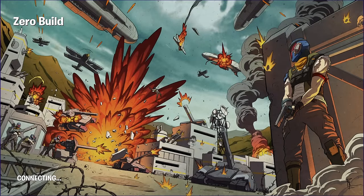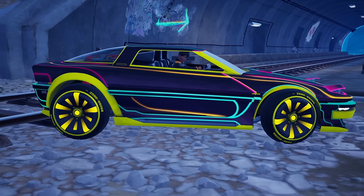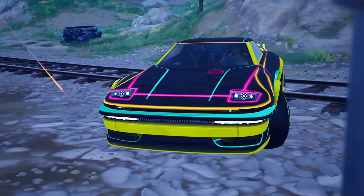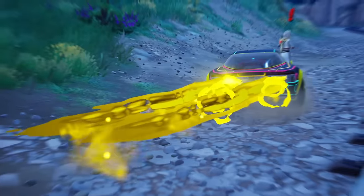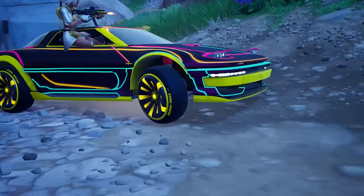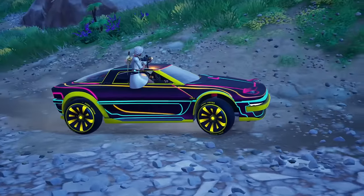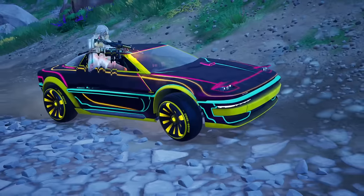We can hop into replay mode real quick and turn it to nighttime just to show you the full effect. There it is in the full nighttime effect — the little lights pop up on the front too. Very, very clean all around. This is what the boost we picked looks like — not bad. What a clean looking car.